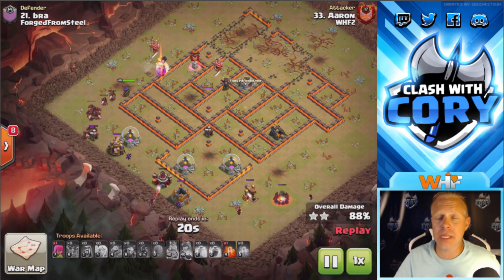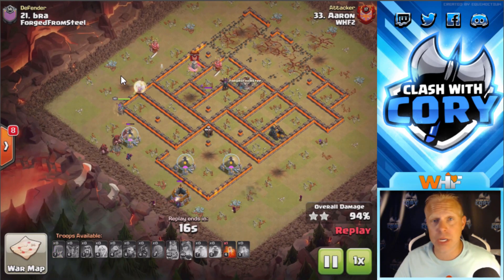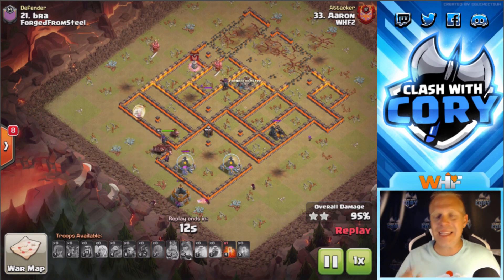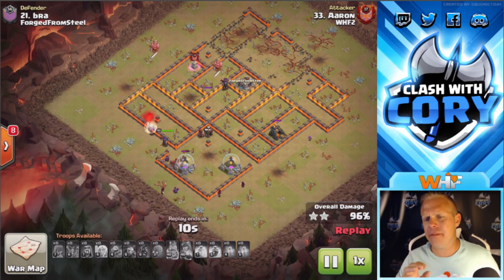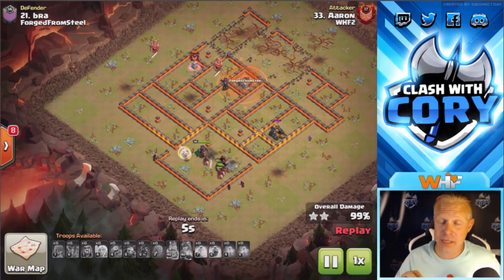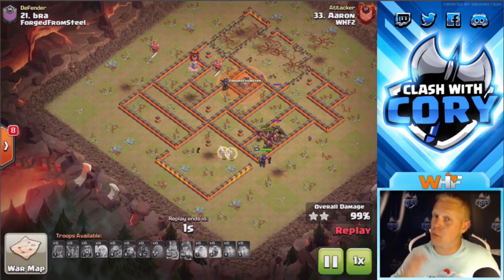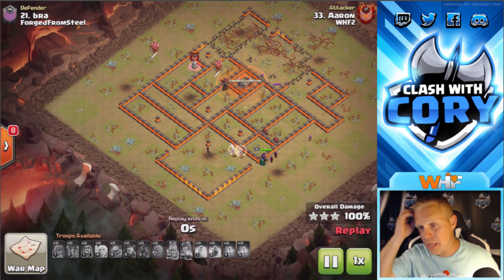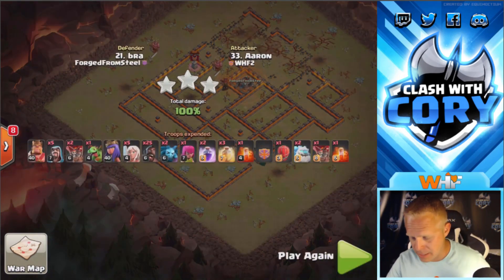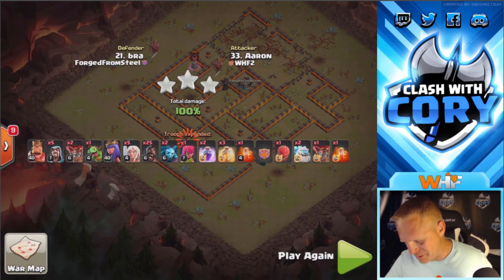This base is wrecked — he's got like 20 hogs left, plenty of cleanup. A note on cleanup: if you wait until the hogs are done with the defenses to deploy your cleanup troops, you're going to time fail almost every single time. Get into the habit on every attack — after your first couple hog drops, get at least a couple cleanup troops down right away right behind those hogs. That way they're cleaning up while the defenses are still going down and you won't have an issue with time fails.